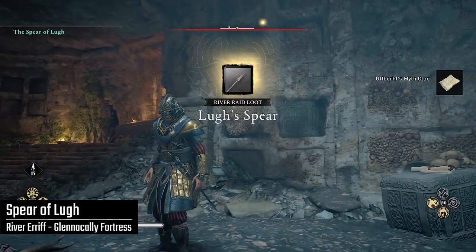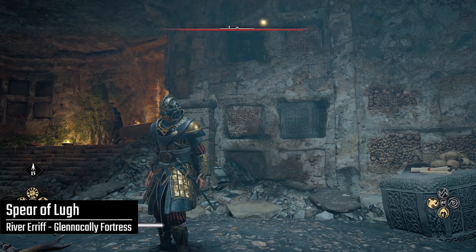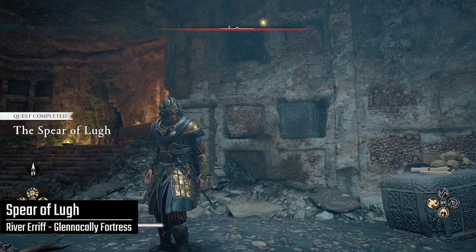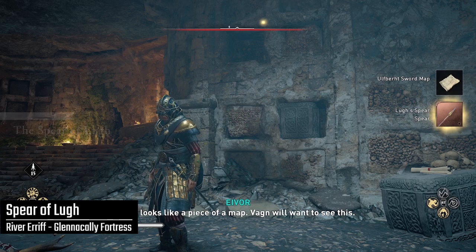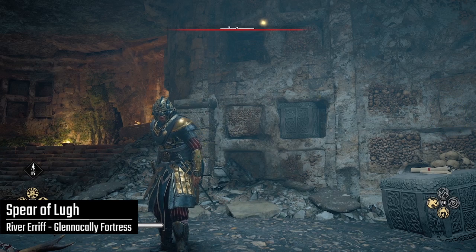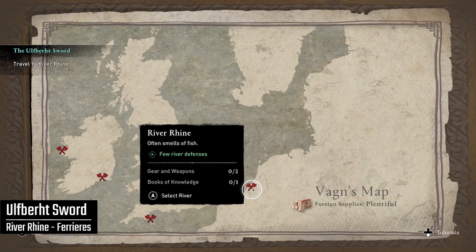You'll also receive two other items: a myth clue and a map. The clue is going to unlock the River Rhine, and the map will show you where the champion on the River Rhine is located. So that's where we're going to head next, to the River Rhine, to collect the Ulfberth Sword.